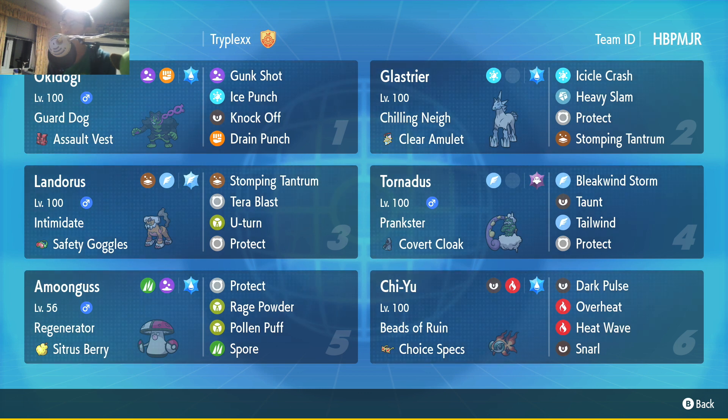Then we have normal Tornadus with Tailwind, Bleak Wind, Stomping Tantrum. Maybe this is a fast Glastia setup. We have Qiyuu with Dark Pulse and the normal stuff, but it's got Snarl and Choice Specs. And then lastly, we have Among Us with some Poltergeist Puff stuff — I'm guessing it might heal up last, but we'll see. Anyway, let's give this team a whirl.